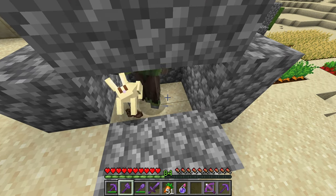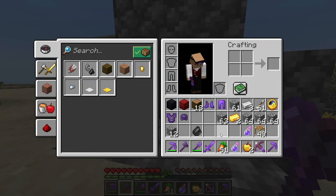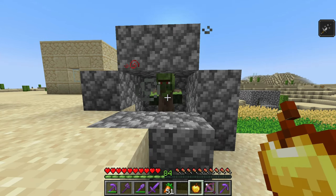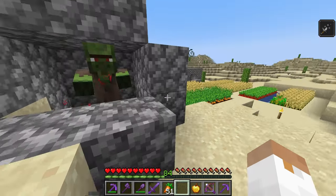Once you have a zombie villager safely trapped, you want to throw the splash potion of weakness at it, then feed it the golden apple the same way you would place a block. There will be a loud electric noise and the zombie will begin to shake. Then, after about five minutes, the zombie villager will turn back into a normal villager, who you can move to a new location, same as any other villager you would find in the world.